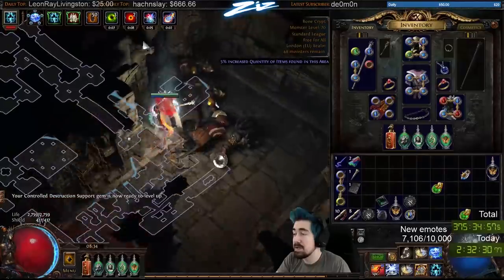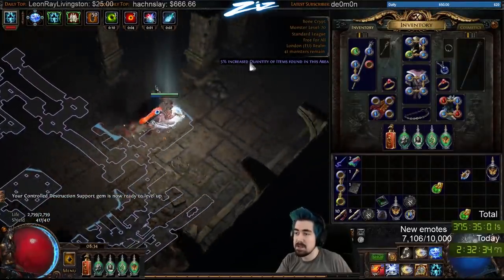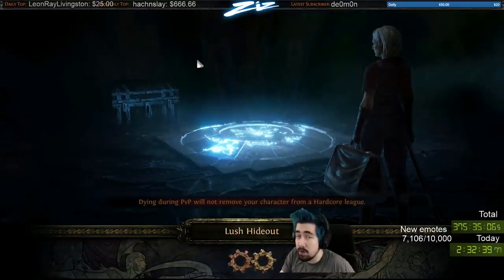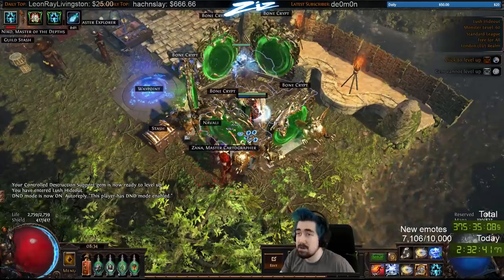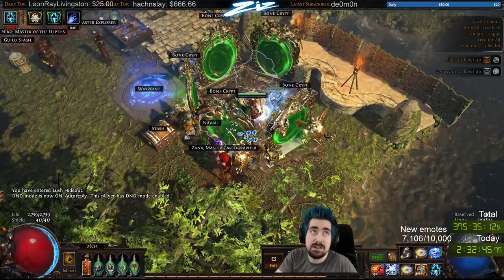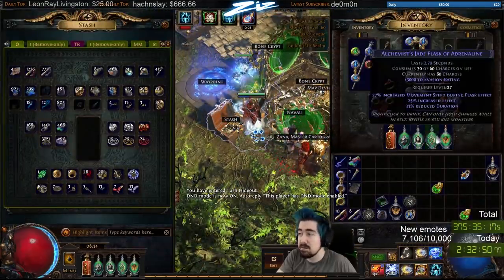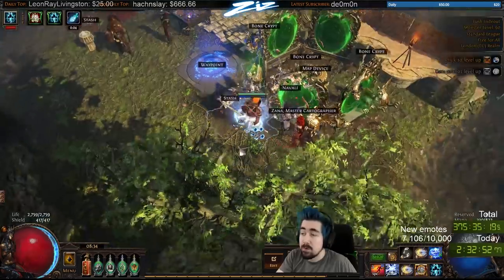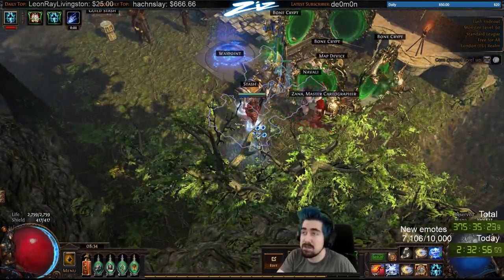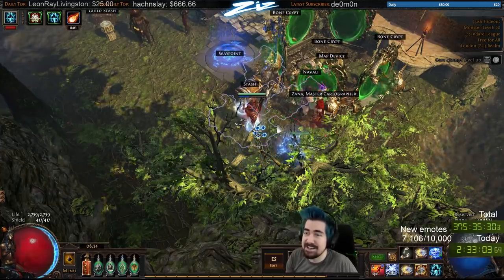I just wanted to make this guide to give some tips and tricks. The only other things I can think of are: try to roll an instant life flask at least by level 18 to 24 — instant life flask is huge, either a Bubbling or a Seething. Also try to roll your flasks for bleeding and freeze removal. Hopefully you guys enjoyed this guide — thanks for watching, drop by on Twitch if you have any questions, and try to die less than I do.